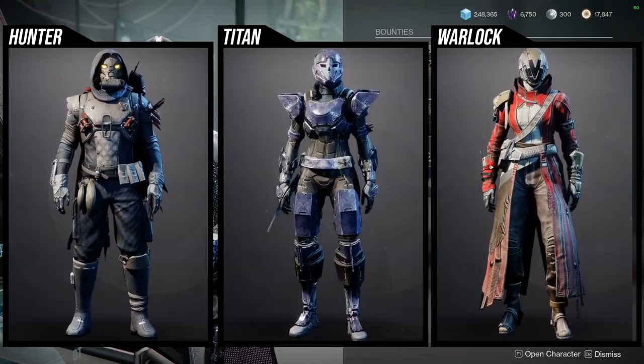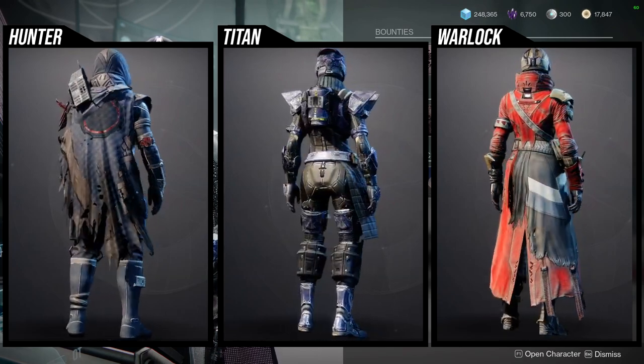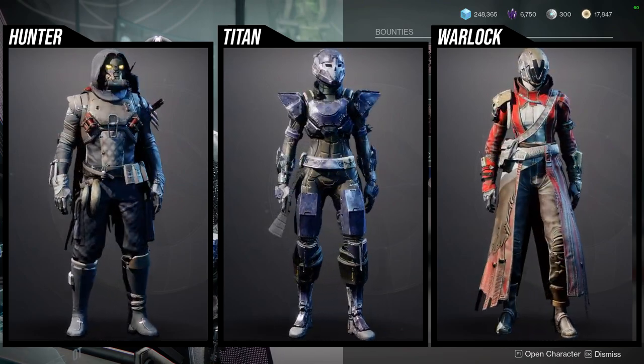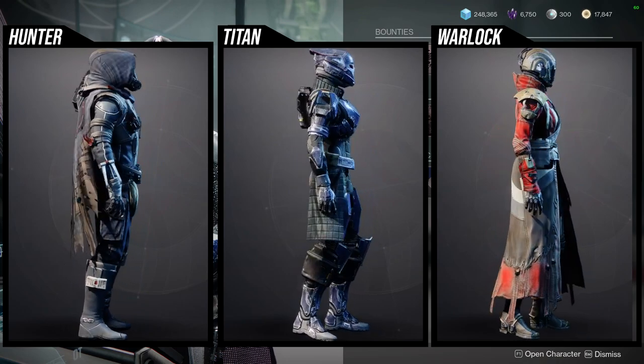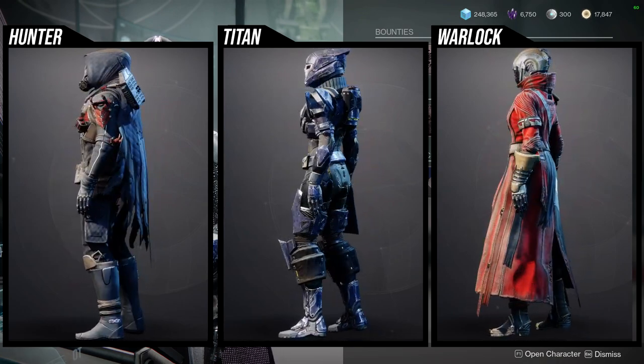For the armor set, it's going to be the Prodigal stuff, which is really, really cool. I don't think anyone lost with this — I think all of them turned out really well. For Hunters, I think the chest piece, the helmet, the cloak, and even the arms to a certain extent are very, very usable. But for me, the chest piece and the helmet are probably my favorite pieces.